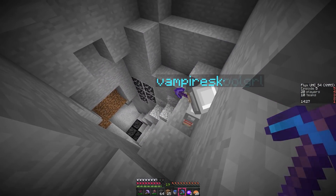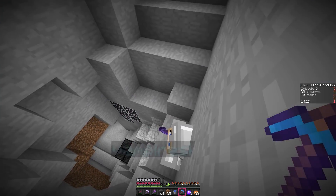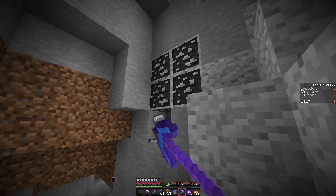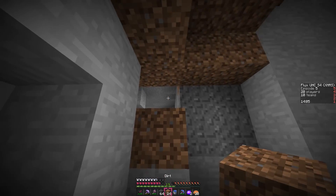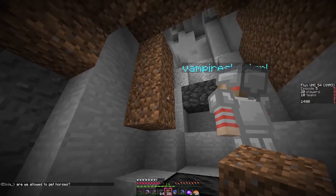Hey guys, welcome back to FlexuHD Season 4, Episode 5. We have one or two more episodes of progress before we head into the middle. We're going to head down here, get ourselves a safe little hiding hole, and go from there. We're going to block this off first — let's make a hidey hole, let's get safe.